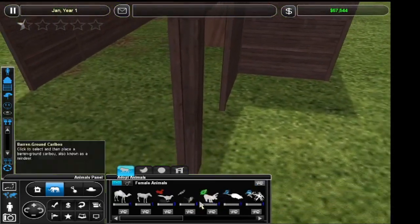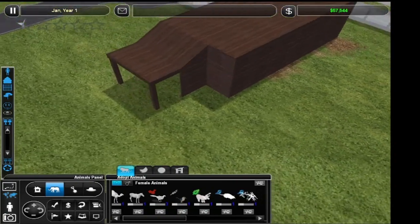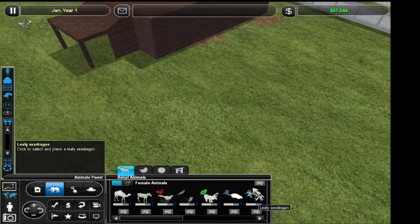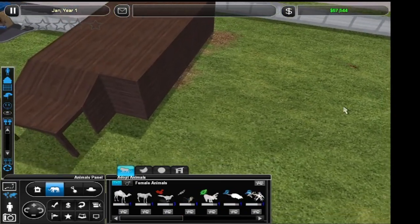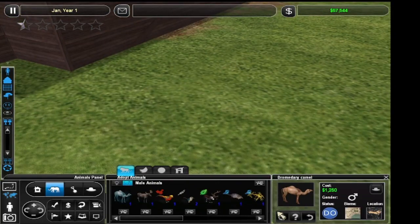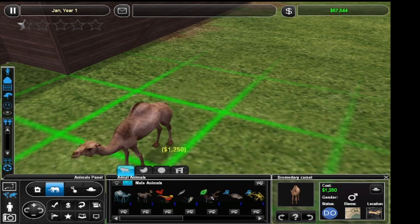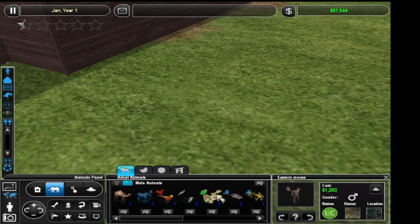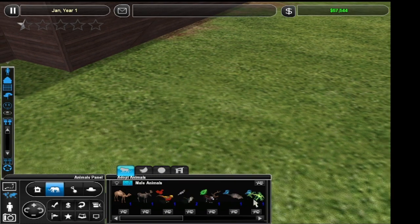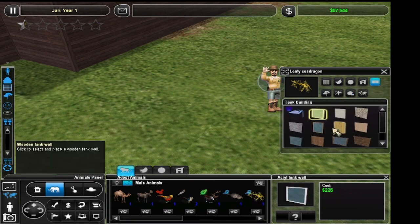I want to see a Gemsbok or wildebeest. I'm just going to tap on one of these, like the Leafy Seadragon, and just make the tank. Radical Remake is never going to be finished, so it is kind of silly seeing these realistic models — because most of these are mods that aren't in the vanilla game.